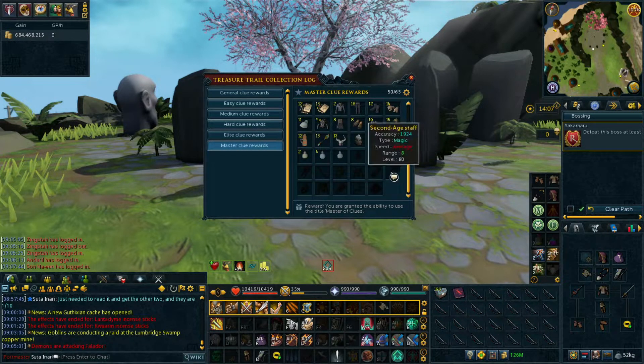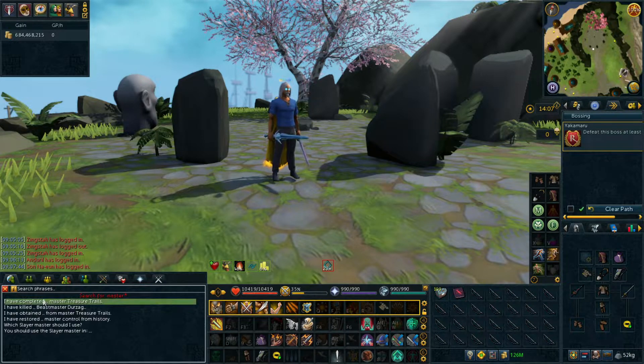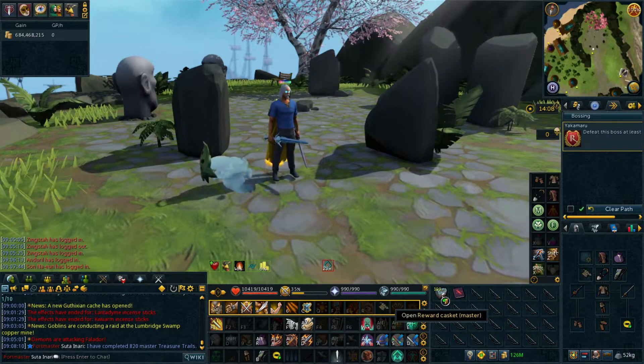We are 50 out of 65 so far. Last episode was a banger — we got three ice dies in the last 100 masters we opened up, and I believe we've done around 820 master treasure trails so far. We're not really due to get anything good this episode, and of course we still need the backstab cape so if we can get that I can check that off the list.